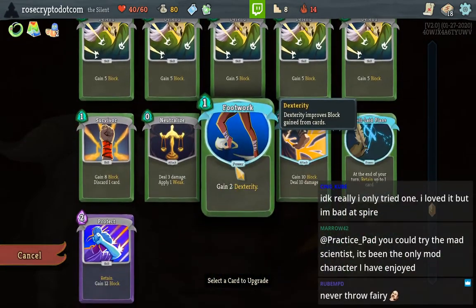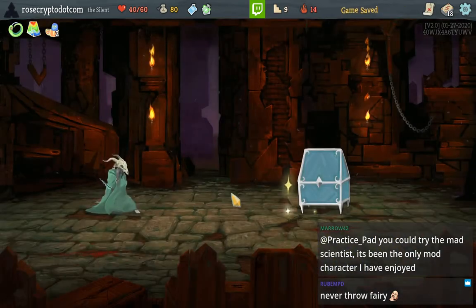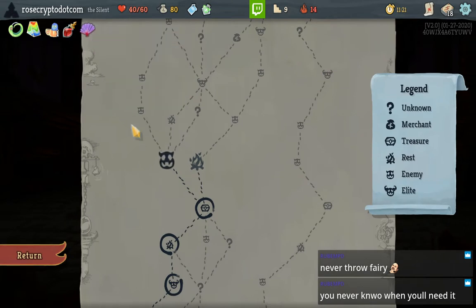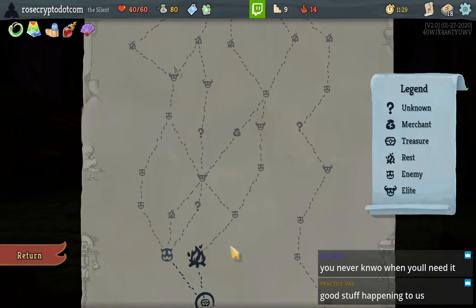We'll Smith the Footwork. I threw Fairy and I died for it, man. Blood Vial — very good. Ornamental Fan — alright, you never know when you'll need it. Good stuff is happening to us. I'm probably gonna go for the super elite.